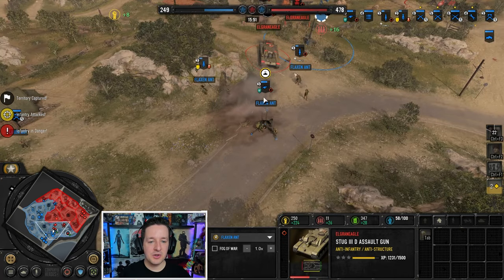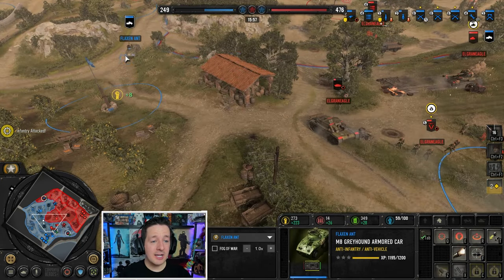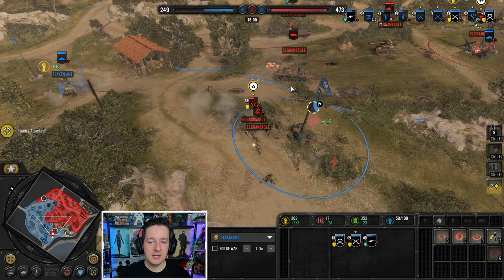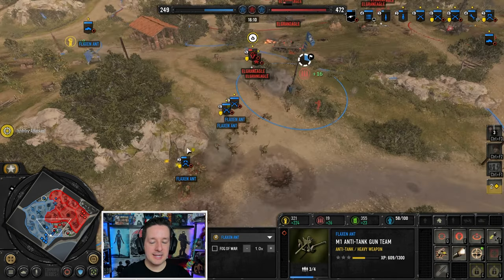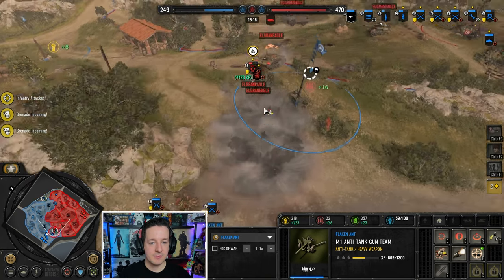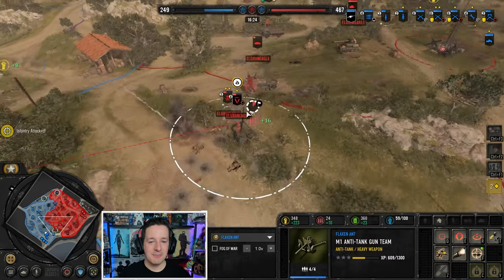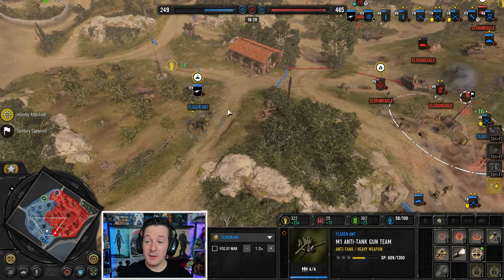AT gun is fighting off this dude. MG and stuff like that is keeping the Bersaglieri from pushing too much. AT gun - one last shot. Come on, Greyhound. Great front armor, not so great back armor. Come on, AT gun. Marder III is outside of range. Nice mortar hit. Come on AT gun - what are you doing? He's trying to pathfind his way through. Elgrade Eagle being very ballsy right now, but that would have cost him if the AT gun had landed that shot.